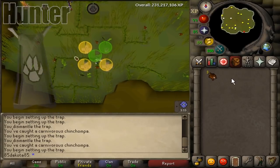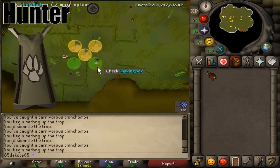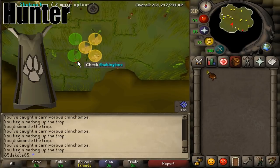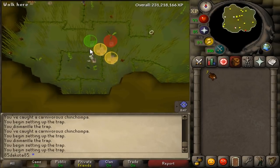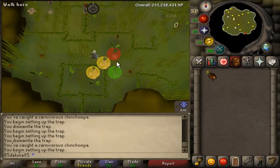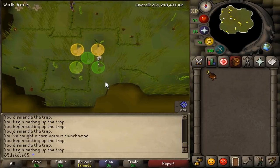The next skill on the list is Hunter. There are a few different ways you can profit well from Hunter, but the reason it lands on this list is really catching chinchompas. At 63 Hunter, you can start catching red chins. They're super slow at 63, so you could even wait till 70 if you don't want to get frustrated at the very early levels, but if you did this from 63 to 99 Hunter, you'd make about 85 mil.